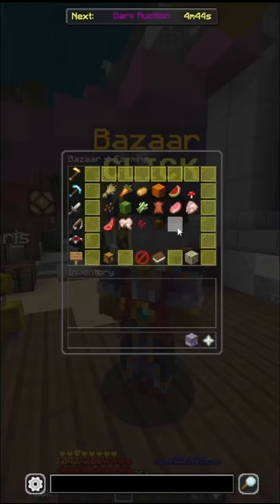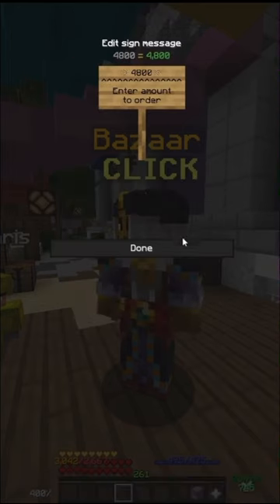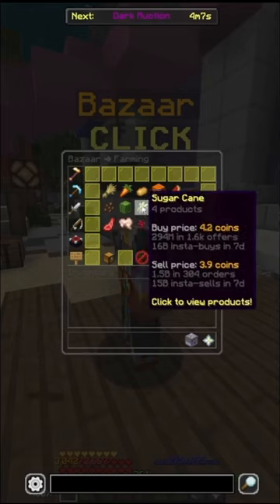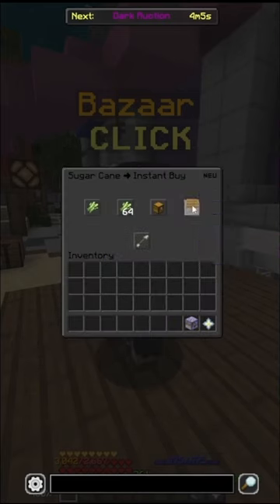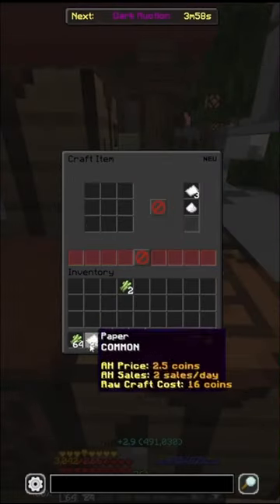I'm going to head into the bazaar, head into the farming section, and put in a buy order for 4,800 enchanted potatoes. This cost me just around 2.3 million coins in total. I'm then going to go into the sugar cane section and automatically buy 90 pieces of sugar cane, and then I'm going to turn that sugar cane into 90 pieces of paper.